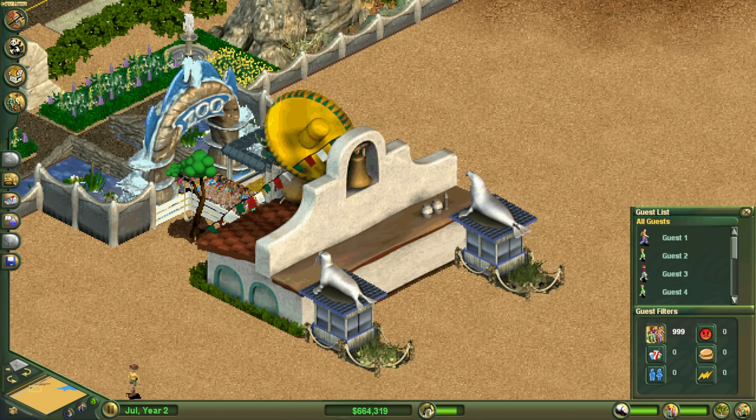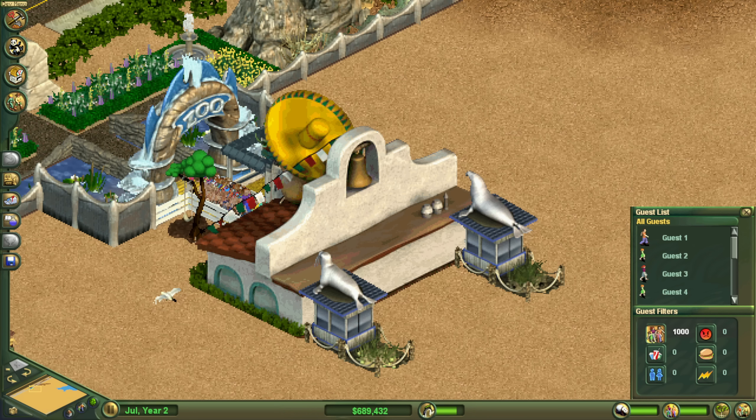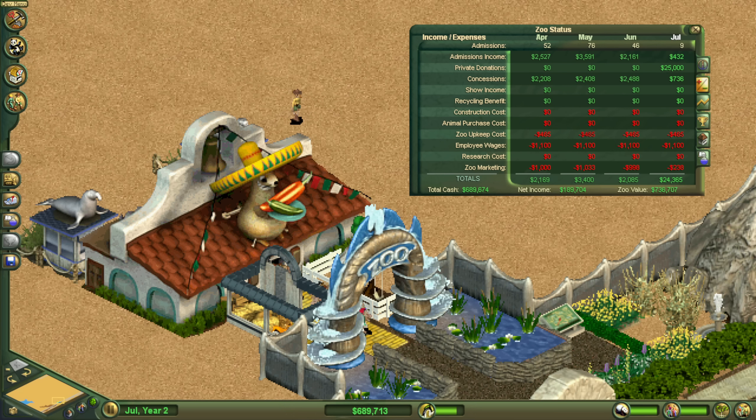A little bit later, about one and a half years after the start, we reach the milestone of 1000 guests. With a total size of just 20 tiles, this is the smallest zoo I can come up with that can reach that milestone without trapping any guests in the zoo. It is also a profitable zoo, as even with the restaurant priced as low as possible this zoo made a few thousand dollars of profit a month.